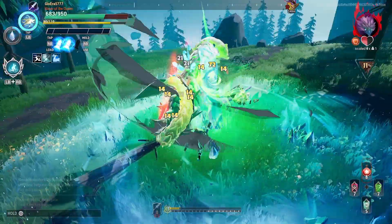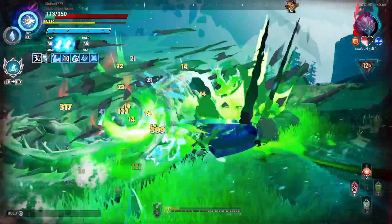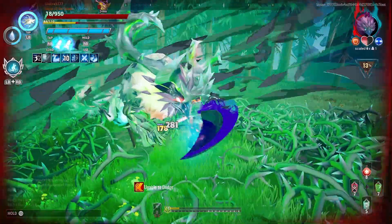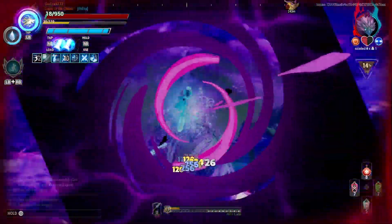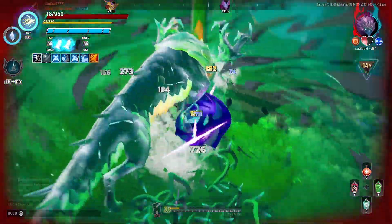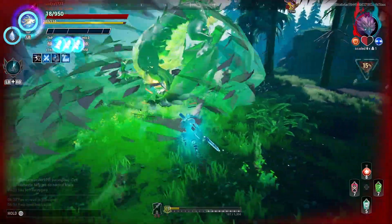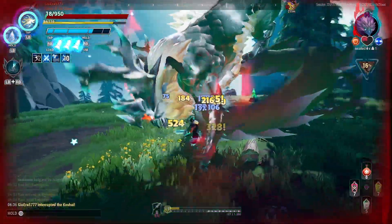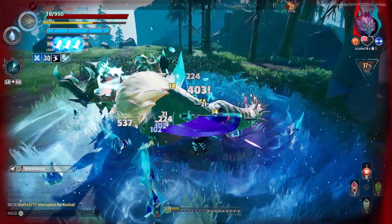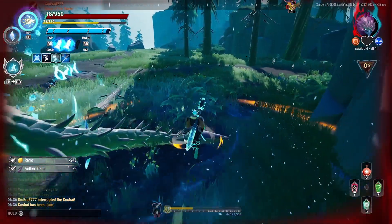I really thought that wasn't going to hit me, but I guess not. The Koshai is really bad in the lineup for us because we can't really dodge in the Thorns, so that's pretty bad. We need to be extra careful with this behemoth. Let's use our Omnicell Tempest and get to its tail, destroy that. And there we go — the Koshai is down.